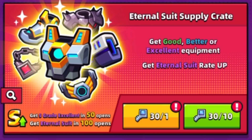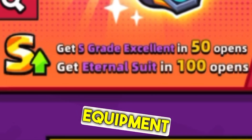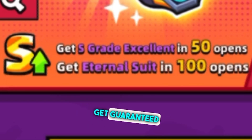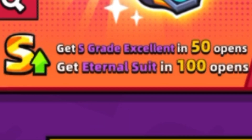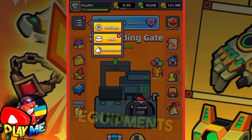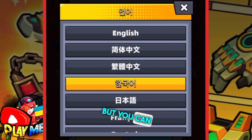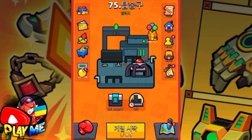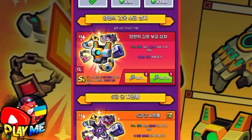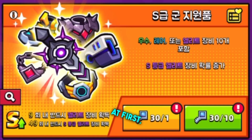We have an eternal suit, and as you can see, after 50 openings you'll get guaranteed S equipment, and after 100 openings you'll get the guaranteed eternal suit. What I want to do is check the odds of getting S equipment. To do that, we'll need to change the language — I'll change it to Korean, but you can also change it to Chinese to check odds. After you do that, you'll see a new small icon.